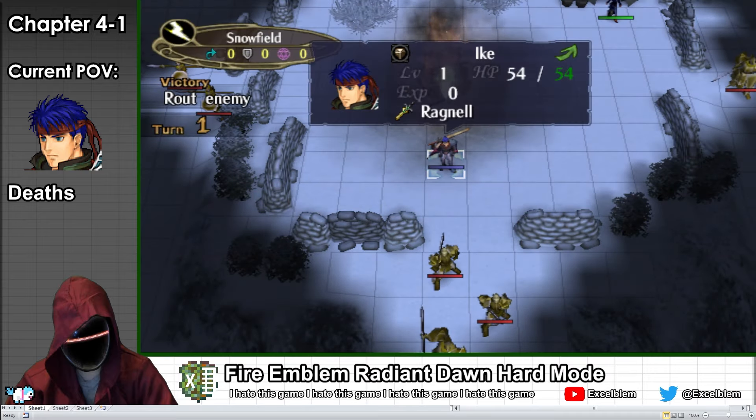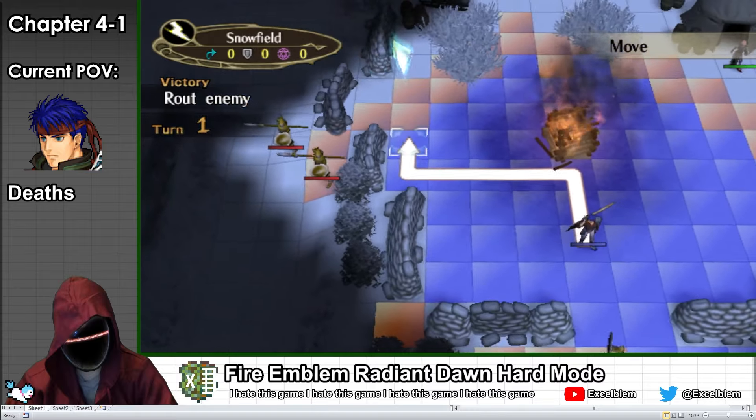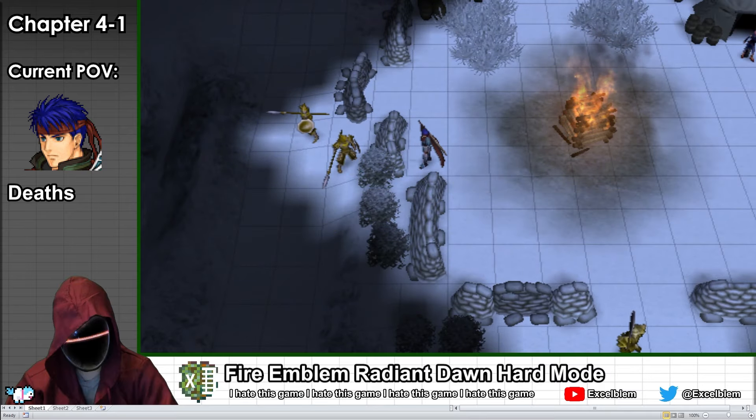Ike is one of the best combat units in the entire game because of his high stats and the Ragnell, a 1-2 range legendary sword with high damage and a plus 5 defense bonus. Most of the enemies on this map deal physical damage, and they are no real threat to Ike.